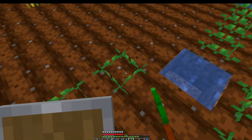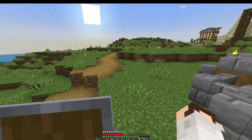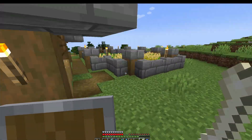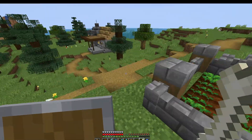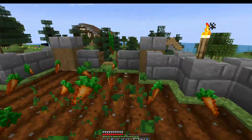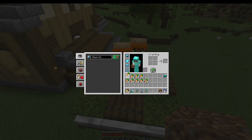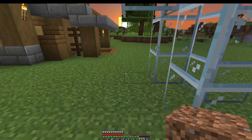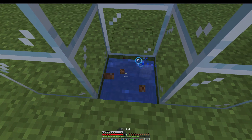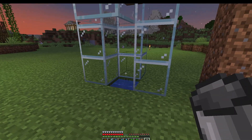That was enough bone meal to cover at least half the farm with carrots. Now I'll head over to the bone meal farm, grab some bones from downstairs, and bring them back to bone meal all the carrots until I have a couple stacks to give the villagers. After a couple rounds I've got about eight and a half stacks — let's give this all to these guys. I'm also going to remove two blocks down here so that when baby villagers drop down they fall into a water bucket so they don't get hurt.